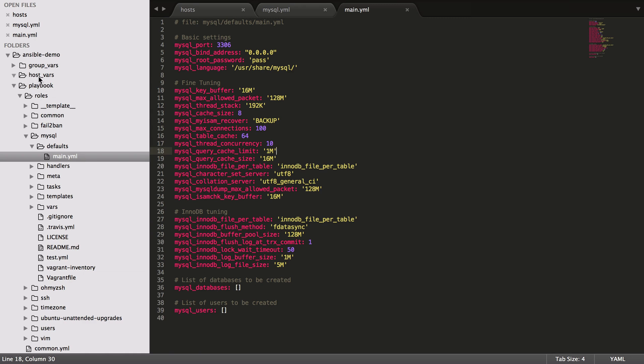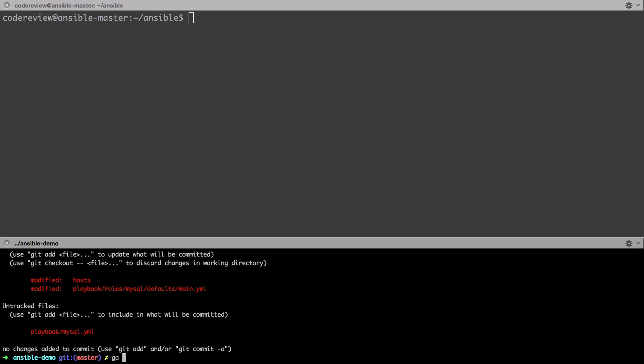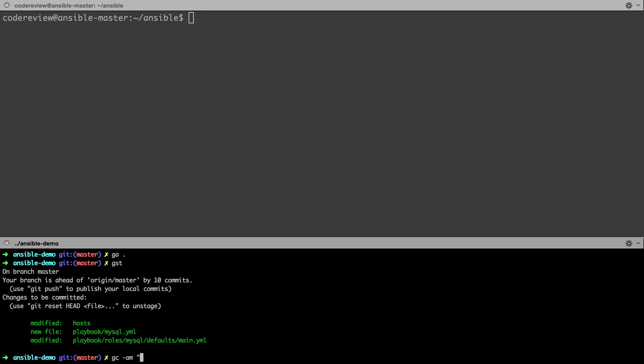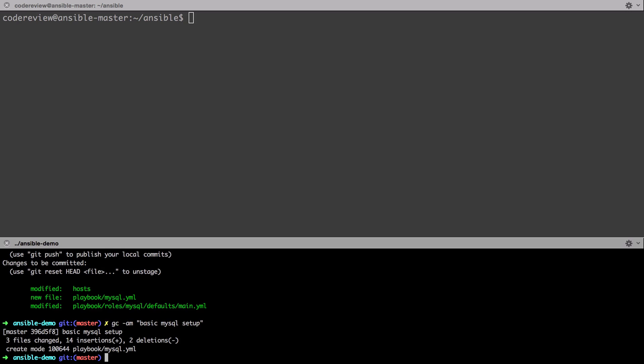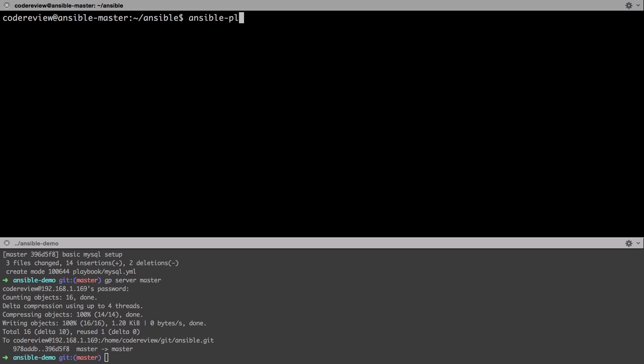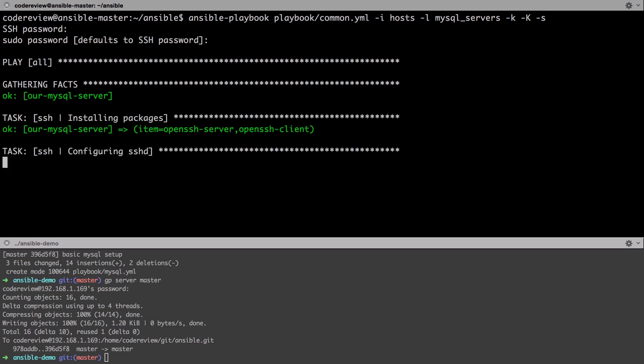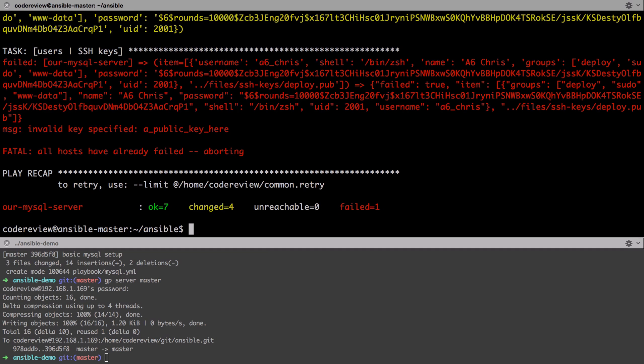What we'll do is create a host file for mysql — actually we could use group_vars and host_vars to make it a bit more interesting. We should be able to run this now. Let me do git add all, git status — looks good. Commit with 'basic mysql setup', then git push to server master. This pushes it to our Ansible server, and from there we run ansible-playbook with the common playbook first, inventory from our hosts file, limit to mysql_servers, with -k -K -s flags. This should go off and run the common role.